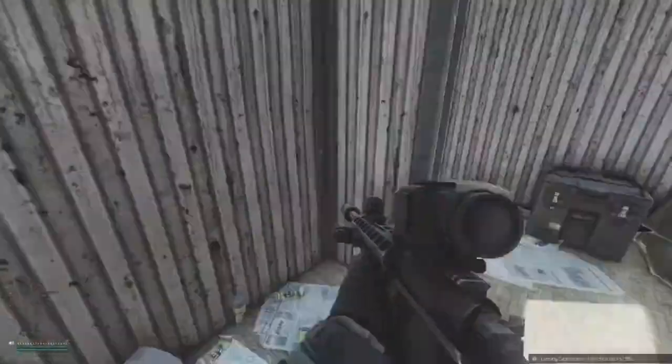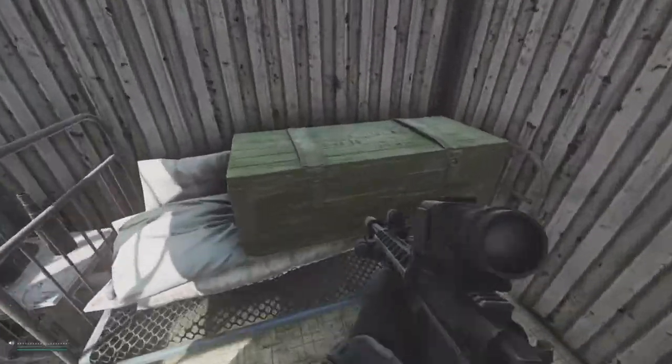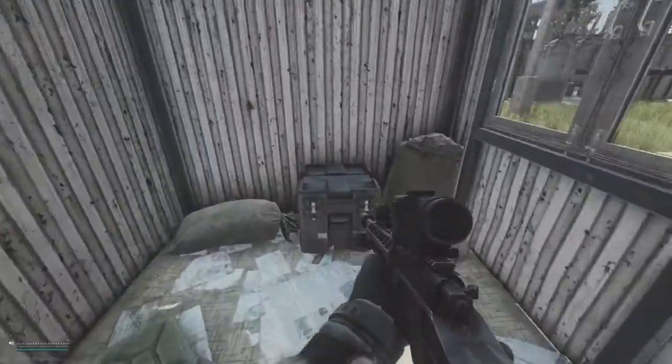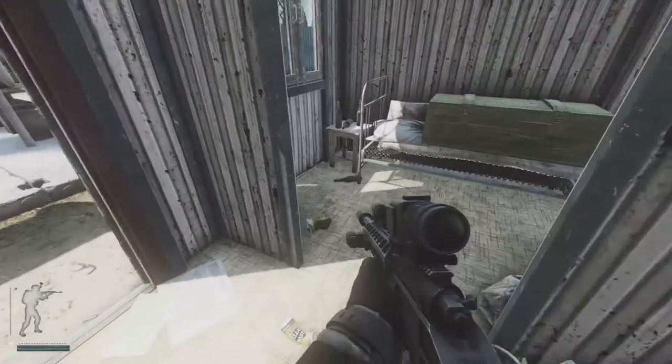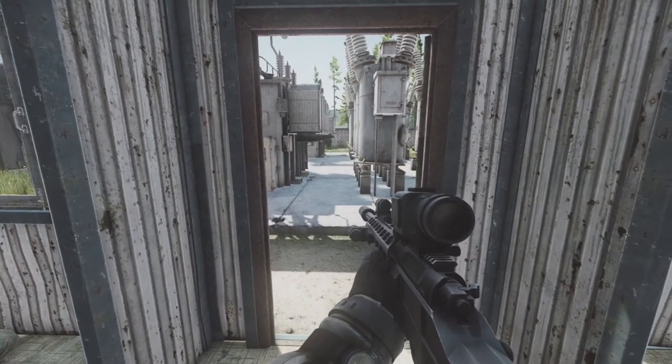There's not a lot of loot inside here. It's not a bad key to keep on since you're gonna have to go buy power anyways if you're running Interchange most of the time. It's got one green box and one gun box in here, with occasionally loose loot on the ground. Nothing really super exciting about this key, but this is your Substation Utility Key.